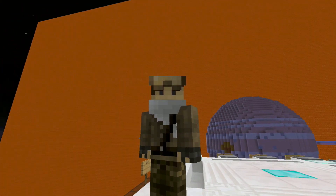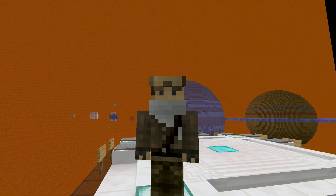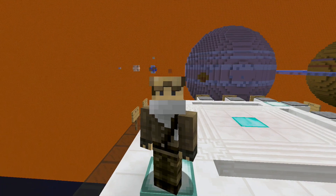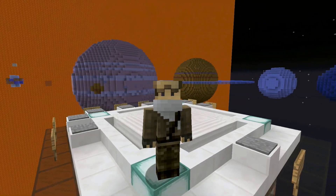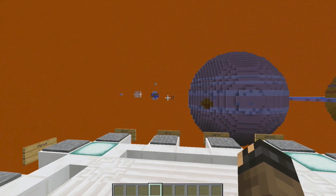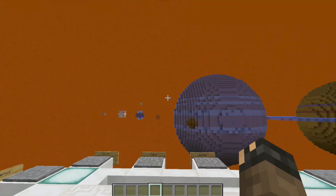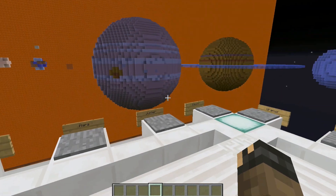The sun isn't quite to scale — it has the correct width but we hit the build limit and couldn't fully fit it in. Everything else is to scale. Here is the viewing platform where you can see all the planets side by side with the sun for comparison. You can also step on the plates and it'll teleport you to that planet.